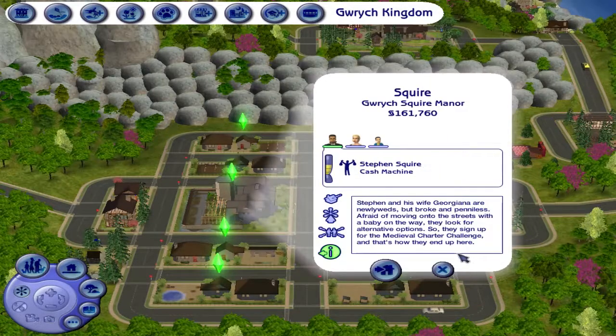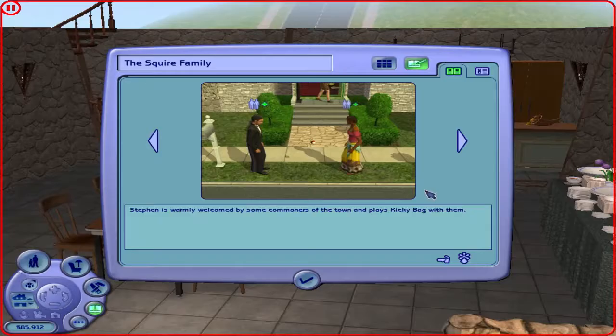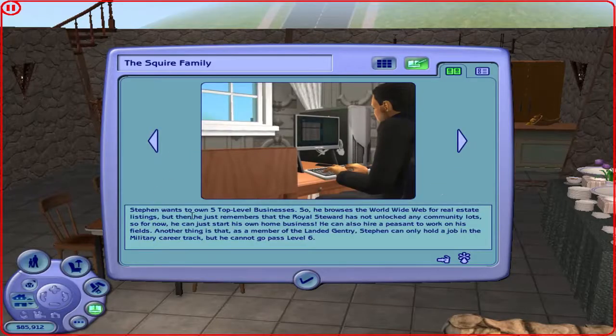We're going to the Squires. Stephen and his wife Georgiana are newlyweds but broke and petty, afraid of moving onto the streets with a baby on the way. They look for alternative options, so they sign up for the Medieval Charter Challenge. This is the family altar for Lady Bella — the family has given her a bowl of macaroni and cheese, some fruits, grains, books, fond memories, and incense candles to carry those prayers away. Stephen is warmly welcomed by some townspeople and plays kicky bag with them. Stephen wants to own five top-level businesses because that's his lifetime want, so he builds the World Wide Web for real estate listing, but then he remembers that the Royal Steward has not unlocked any community lots, so for now he can just start his own business and hire a peasant to work on his fields. As a member of the gentry, Stephen can only hold a job in a military career track, but cannot go past level six.